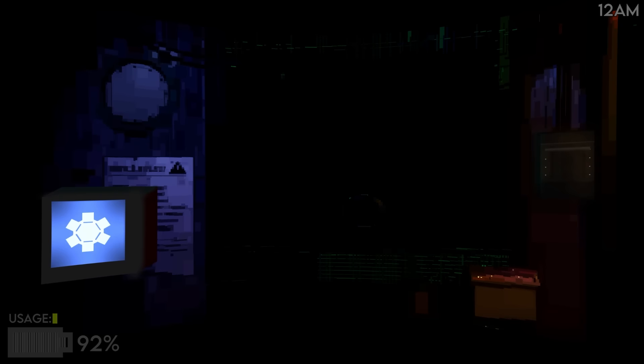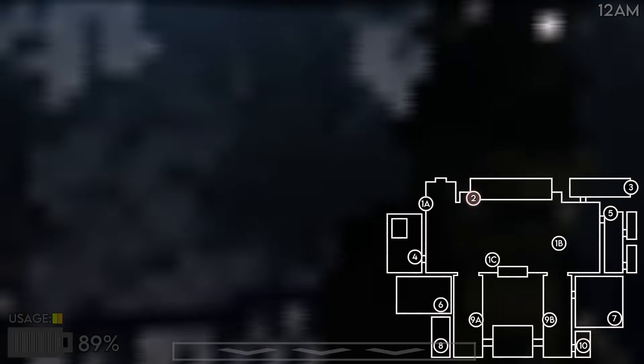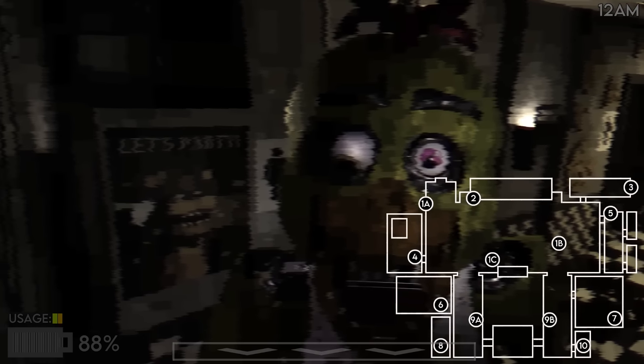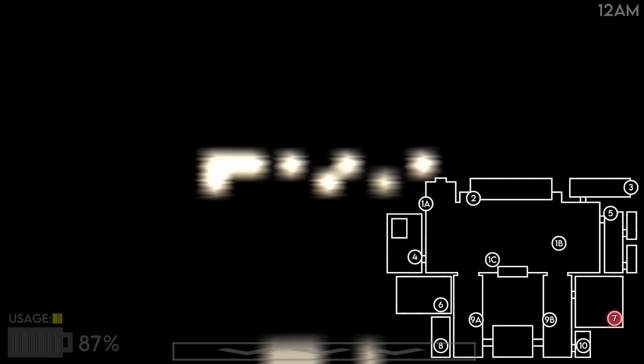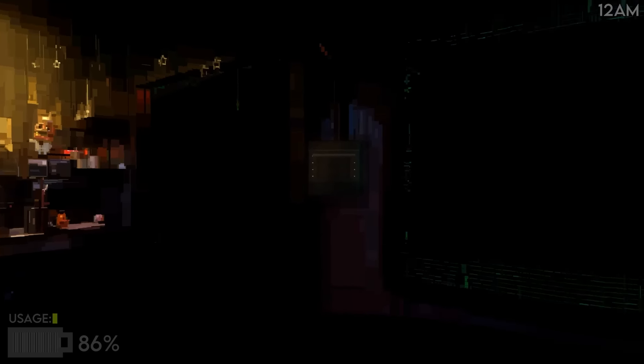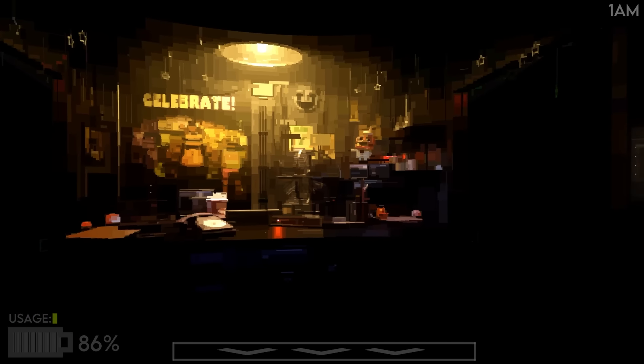Okay, here we go. You go here and then you have to look at the door to close it. When you go back on cams though — look around — where's Chica? She's not in the hallway. There's Bonnie. We need to find Chica. There she is — she's all the way in the bathroom. She moved. Just great.